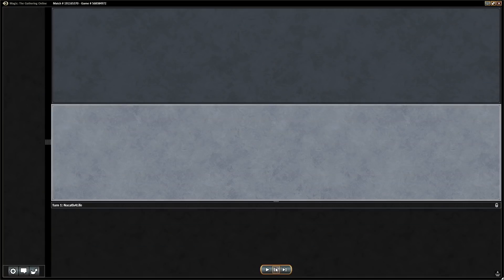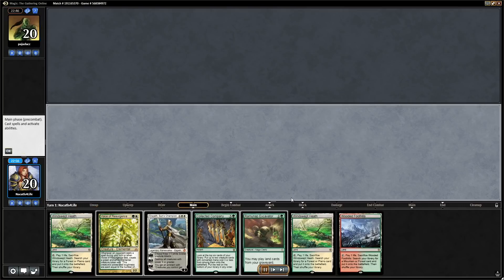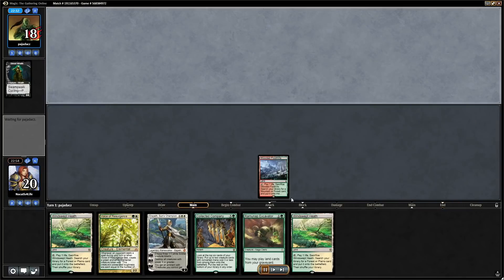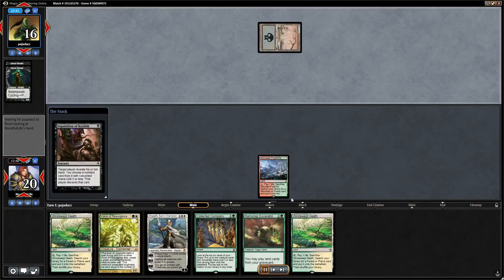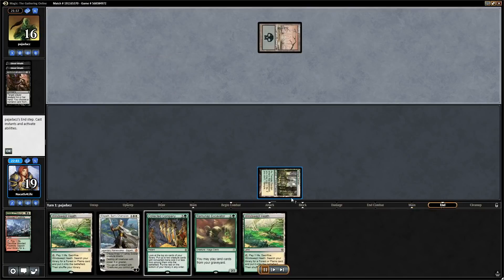Game two. We drew an Elspeth and have time. Turn two Voice, turn three Excavator — if it lives, it gets us the fourth mana for Collected Company, and fifth and sixth for Elspeth, since we have three fetches to recur. This hand is keepable. Our opponent has a fast deck but we're doing useful things, and Voice will buy us time — but they Inquisitioned us and took the Voice.